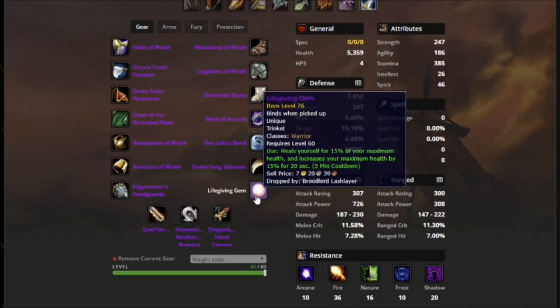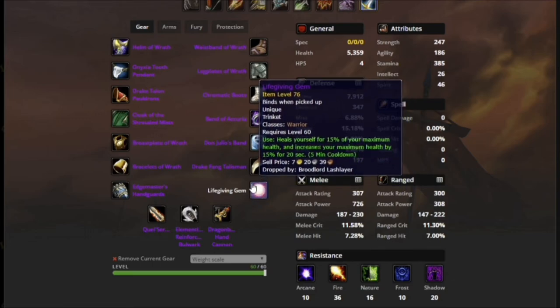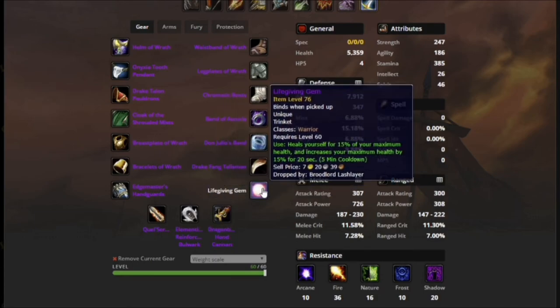Life-giving Gem. This is generally considered a warrior PvP trinket — it heals you for 15% of your maximum health and increases your maximum health by 15%. So it's basically Last Stand but double, because all Last Stand does is increase your health; it doesn't actually heal you. This is just a great oh-shit button to have on my bar next to Last Stand, Shield Wall, and my potions. All the research I did said this is great for main tanks — it's just nice to have another oh-shit button, because when you die, it really sucks for everybody.